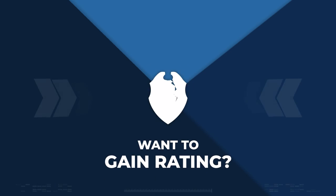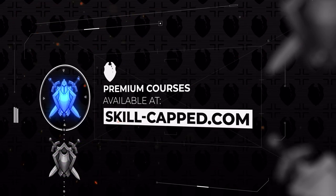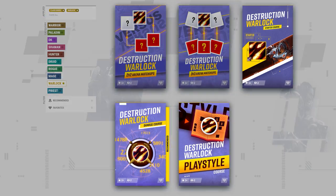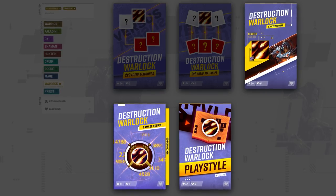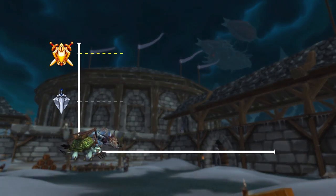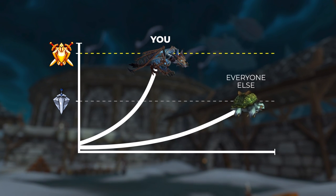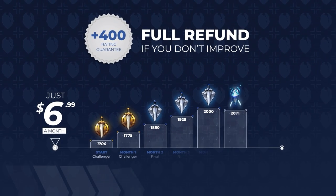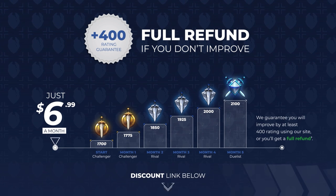This guide just gets you started. If you truly want to get a ton of rating quickly in Wrath, check out our premium courses over at Skill Capped, with specialized guides from rank 1 players. We teach you how to top damage, master your CC, and become a gladiator — and we literally guarantee you'll gain at least 400 rating when actively using our service.